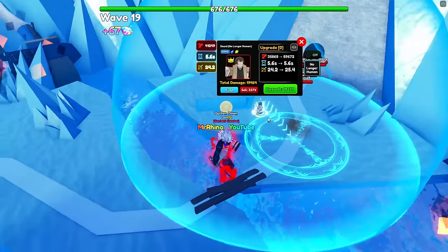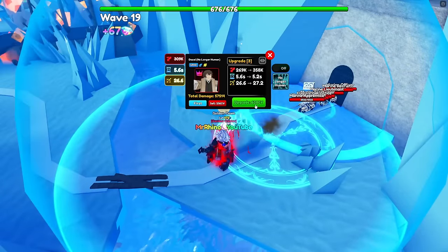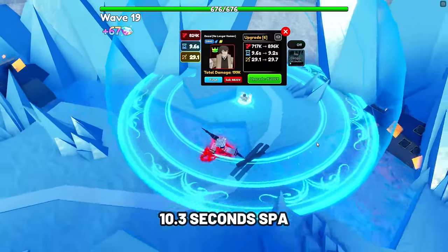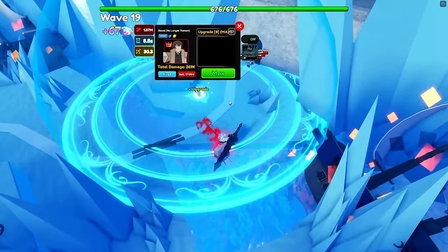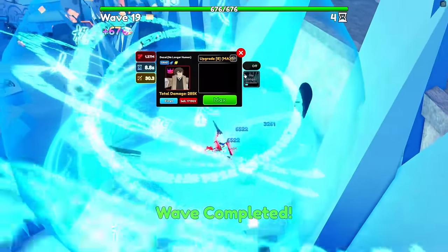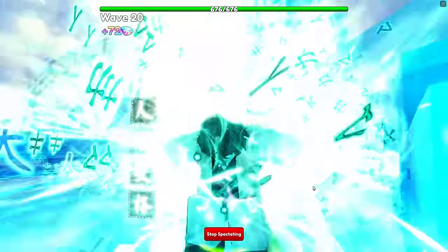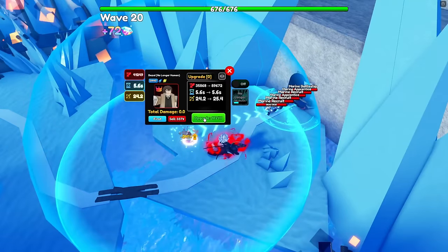Next unit is Dazai No Longer Human. Dazai is still one of the best magic ground units — at max placement he gets an ability called No Longer Human. At max upgrade, he has 326,000 damage with a SPA of 10.3 seconds, making his DPS 31,650.48, which is insanely strong. He is also full AOE. His ability, No Longer Human, makes every enemy lose their status: shield, armored, flying, regen, and more for 20 seconds — incredibly strong and very useful for leaderboard runs.